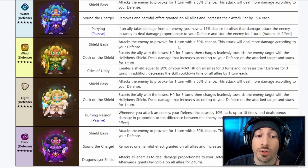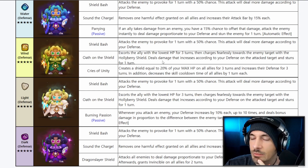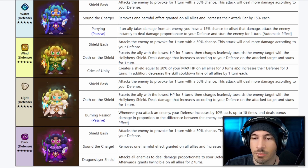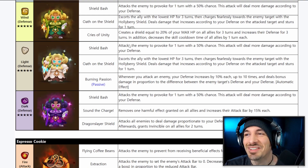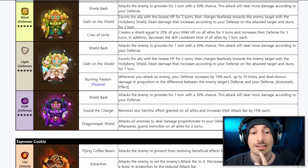The Wind Hollyberry has Cries of Unity: creates a shield equal to 20% of your max HP on all allies for three turns, increases their defense for three turns, and decreases the skill cooldown of all allies by one turn each. It's kind of like someone who does a defense buff and shield combined — similar to MAV decreasing skill cooldowns. A lot of people know what MAV does.